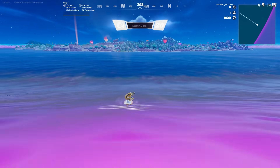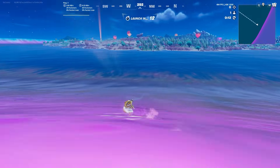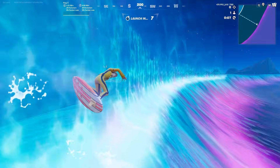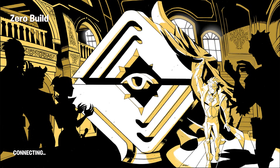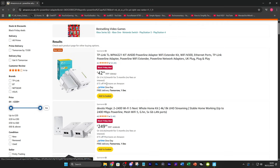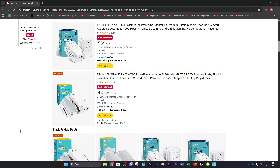If you want to use an ethernet but your Wi-Fi router isn't really close to you — maybe it's in another room or on another floor — what you could do is get a power line adapter. You can find these on Amazon. You're going to get a set of two: one you plug into your router with an ethernet cable, and the other plug goes into your room wherever your console or PC is, with another ethernet connection into your PC or console. That's going to give you the closest thing to wired gaming, so just make sure you get a good one.